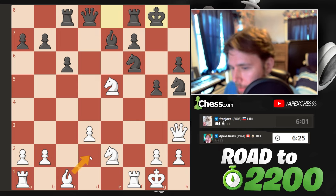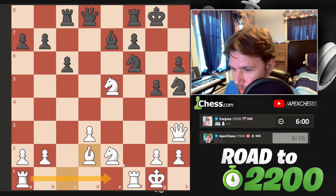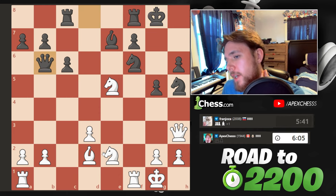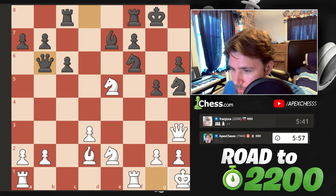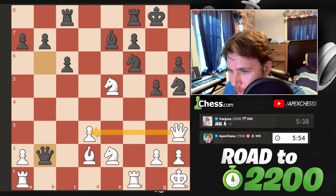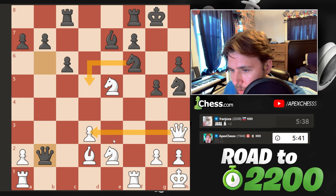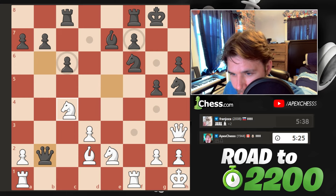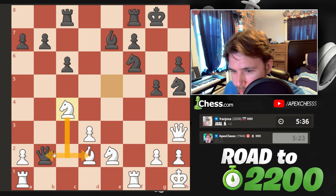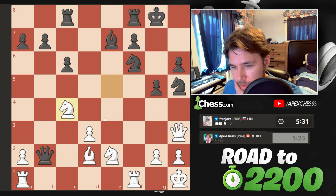Maybe this is better - try to go on this diagonal. Check, we can always step out of the way. We need to connect the rooks. That's an issue. Now they're going to take, attacking this. Probably got to go queen here. Do they have any tempo moves? They played this, and we can't really defend both. I can actually go back with the knight - we protect the bishop and attack the queen. Not what I wanted to do, but I think that's a reasonable move.